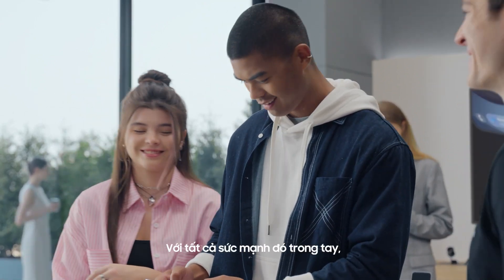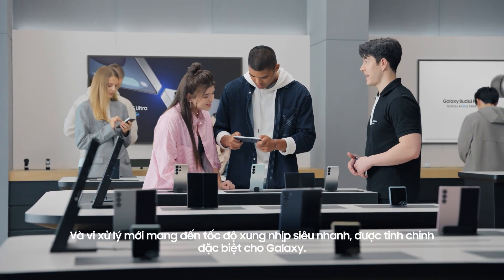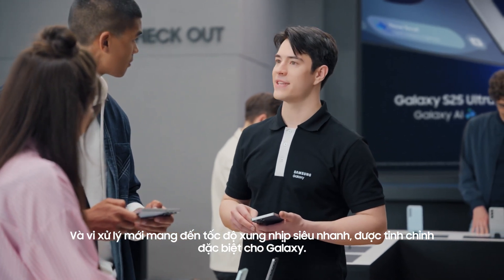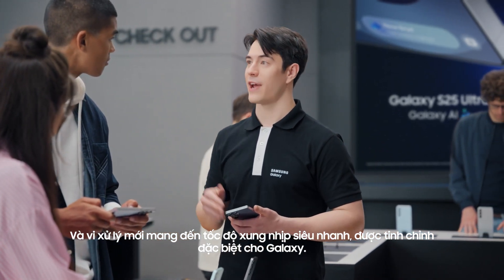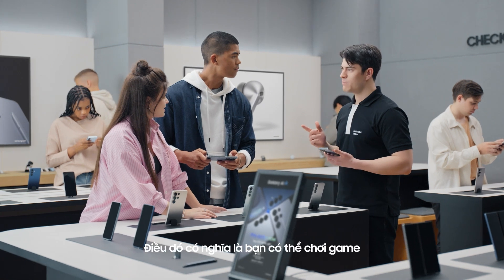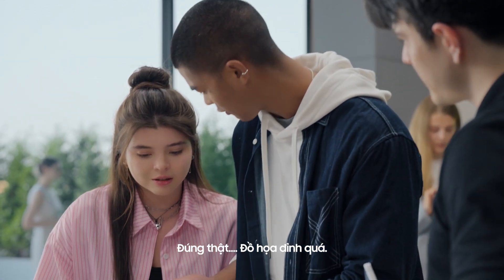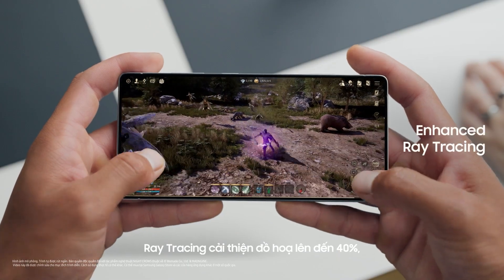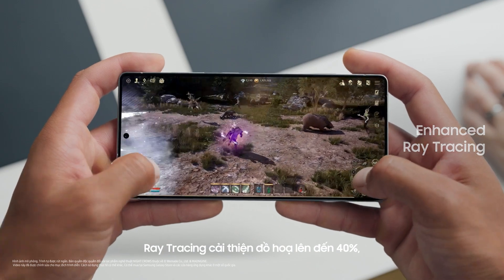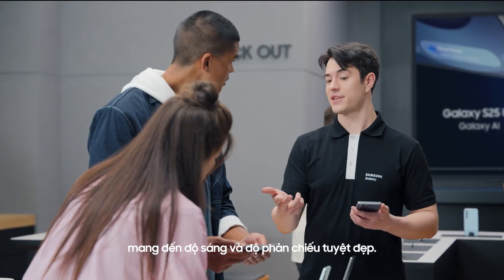With all the power in your hands, you can go further on every quest. The new AP powers ultra-fast clock speeds boosted specifically for Galaxy — think ultra-smooth gaming, faster apps, and breathtaking visuals. You're seeing the enhanced ray tracing in action; it's improved by 40%, giving you lifelike lighting, stunning shadows, and realistic reflections.